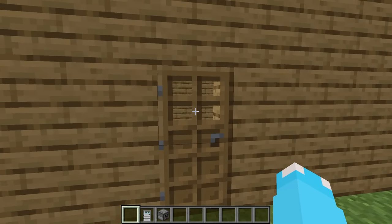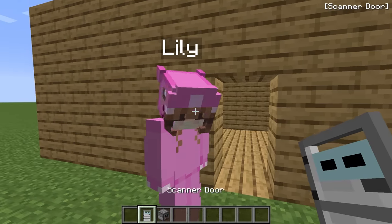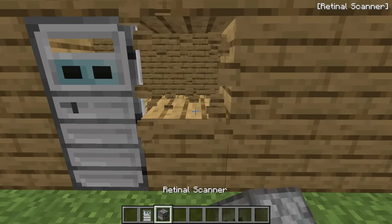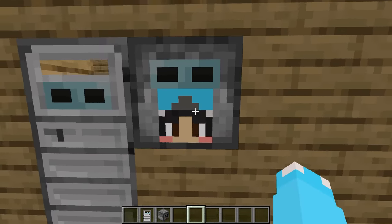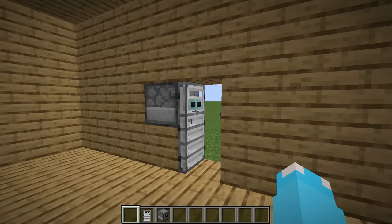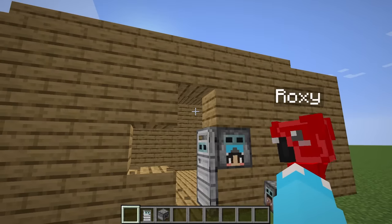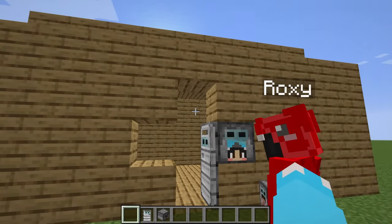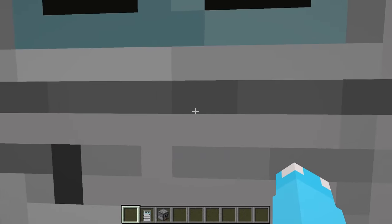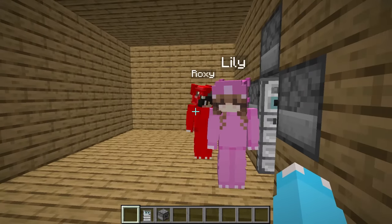The door we have right now is wood — the creeper could just blow it up. But you know what? Let's use a scanner door instead. It scans your face, so if we put a scanner next to it, it'll scan my face and open the door. We each put our own retinal scanners in — that side is for Roxy, that side is for Lily — so any of us can open it. Boom, it opens, and we're now inside!